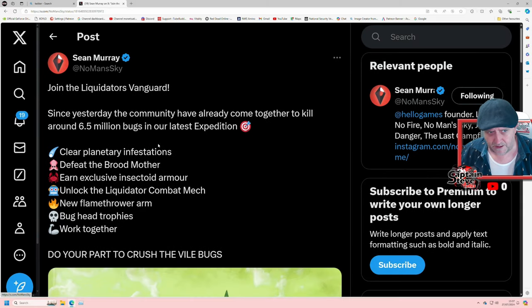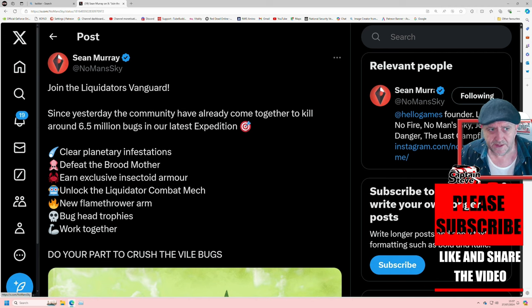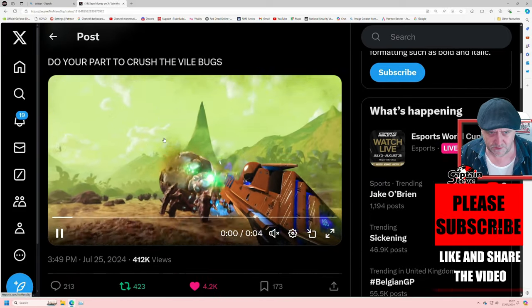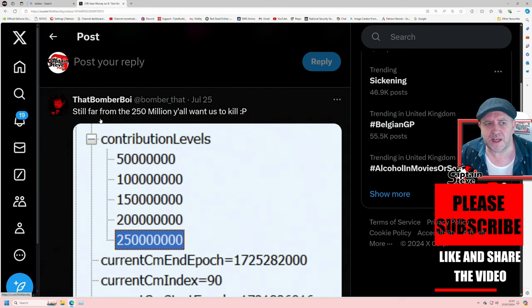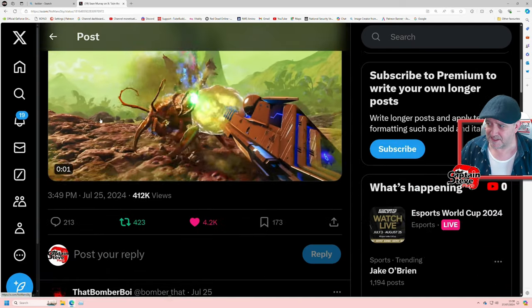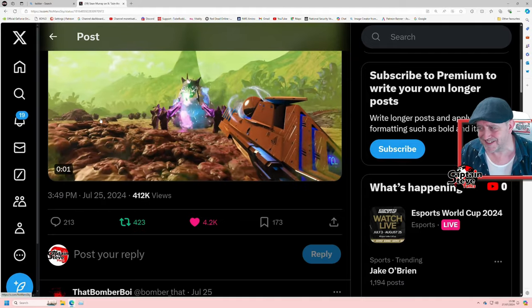Sean Murray has put up a post here saying: join the Liquidator Vanguard. Since yesterday the community have already come together to kill around 6.5 million bugs in the latest expedition - so it seems like it is just bugs they're tracking. To do your part, crush the vile bugs - small bugs, large bugs, all sorts. But we're still far from the 250 million target needed to actually unlock these mech parts, so we've got a lot to go.